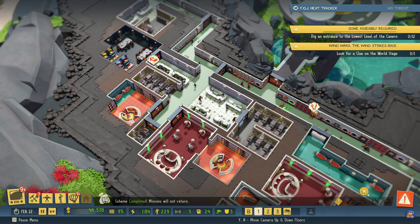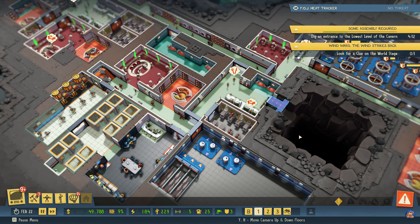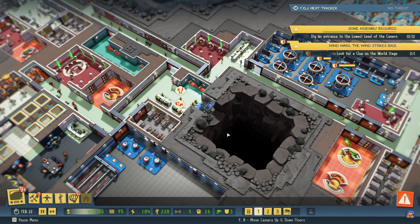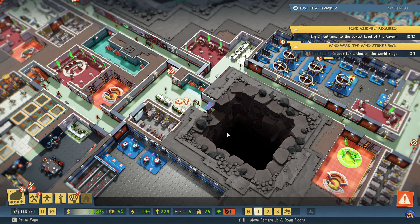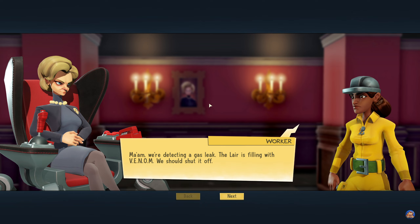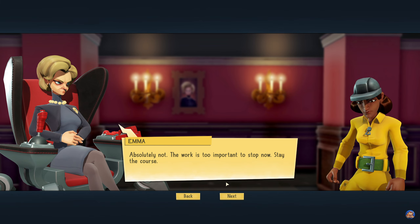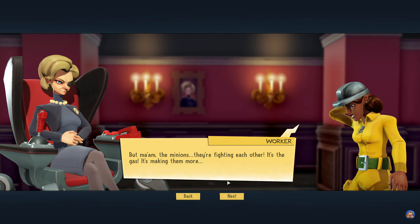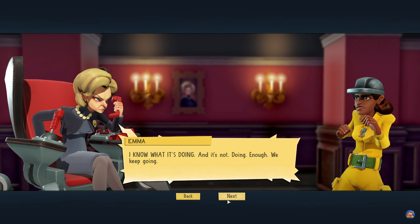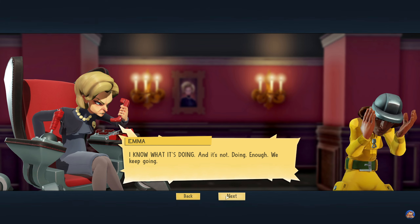A scheme has succeeded. 'No. Meh. Absolutely not. The work is too important to stop now. Stay the course.' My thought exactly. 'But ma'am — the minions. They're fighting each other. It's the gas, it's making them more—' 'I know what it's doing, and it's not doing enough. We keep going.' 'Yes ma'am.'